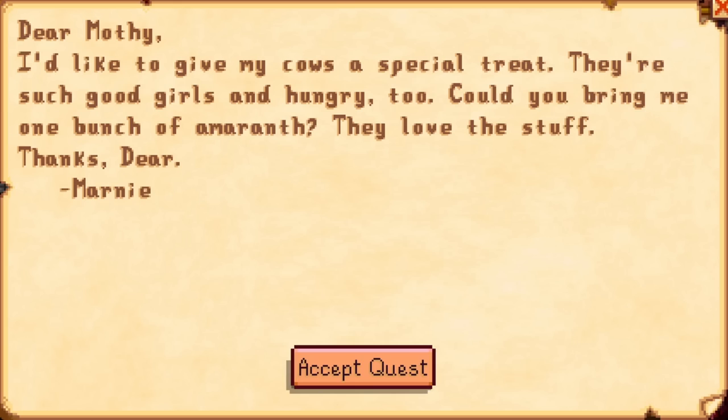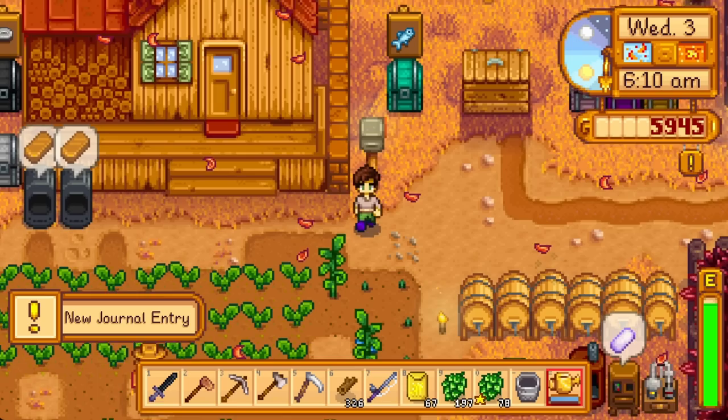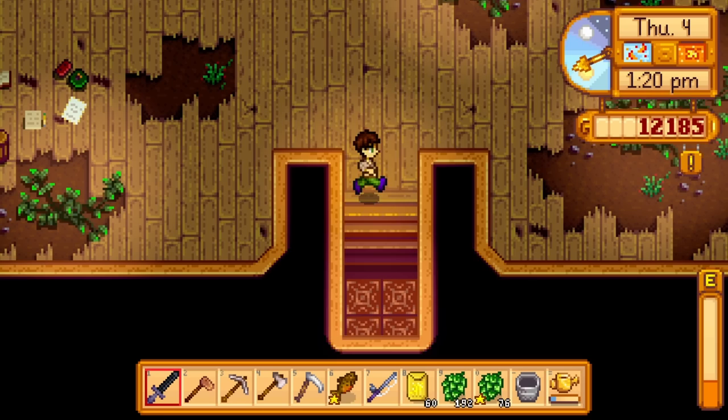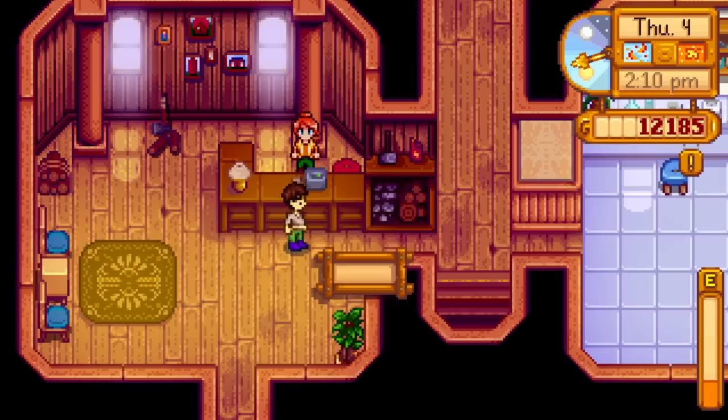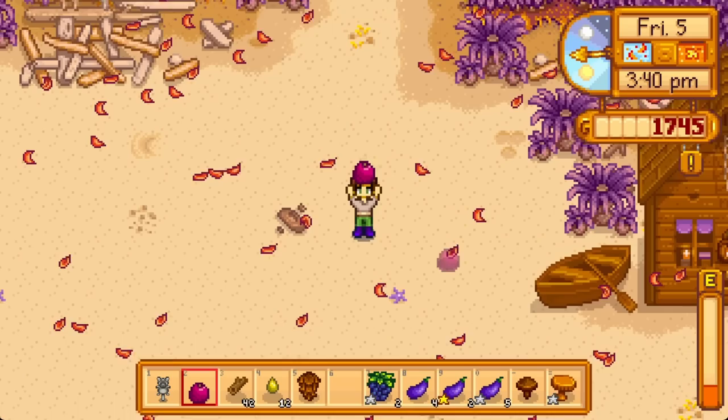Marnie mails us for amaranth on Fall 3 — she's jumping the gun since the earliest possible amaranth is still days out. Fall foraging is taking a while just cause I can't find a hazelnut. Turning in our fall bundle fish on Fall 4 completes the fish tank for our second junimo star — the prize is the copper pan, another trickle of iridium. Then have Robin start upgrading our house. Yes, barn or coop is more critical for bundles, but Jody needs us to cook her pancakes by Fall 11, and a house upgrade is how we unlock a stove.